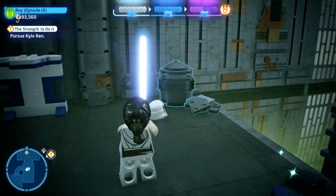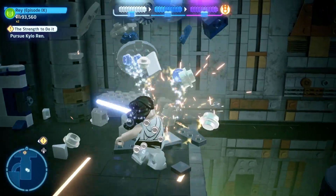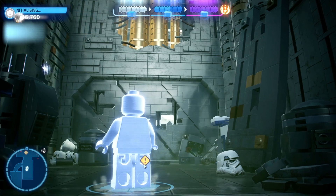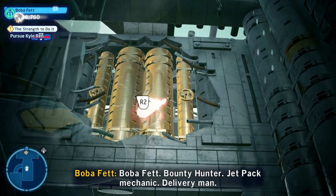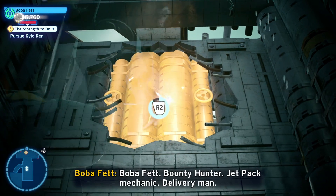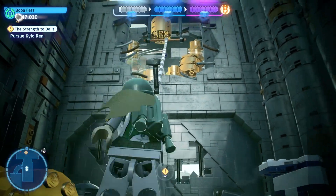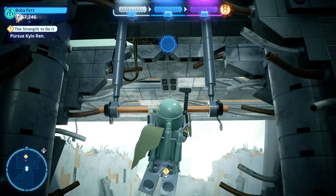If you smash up the block on the ledge, you'll get the console for BB-8 to access, and with that you'll be able to open the door. However, if you want to pick up the challenge about getting through without opening a door, you need to go into free roam, change over to a bounty hunter type, and smash all the gold blocks to be able to grapple up and jump on through. That is the challenge done and dusted.